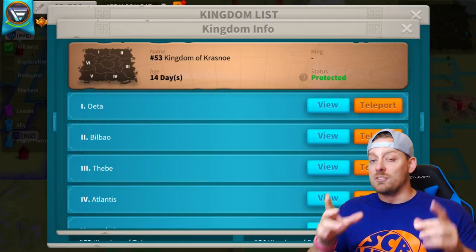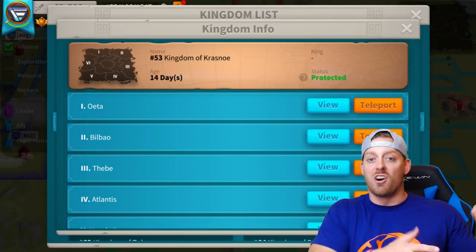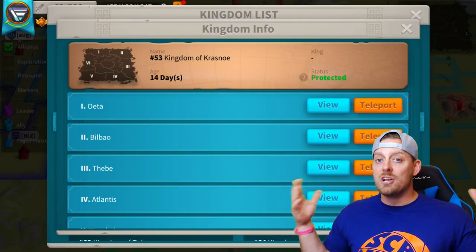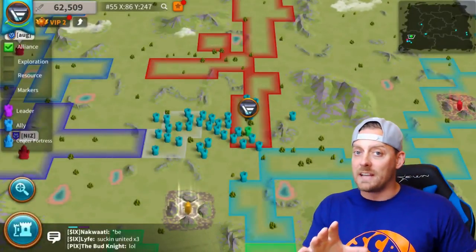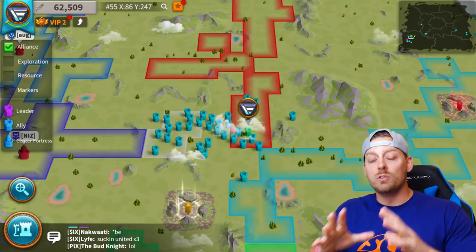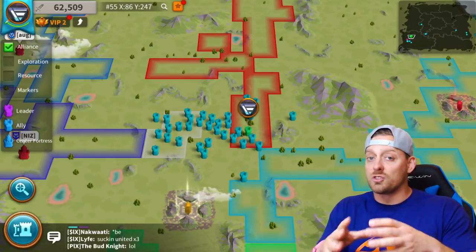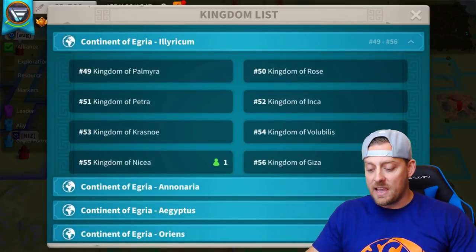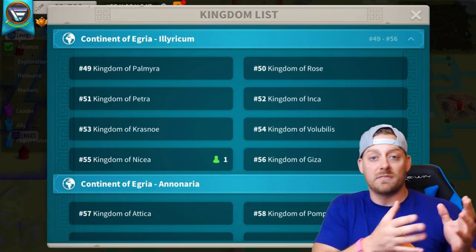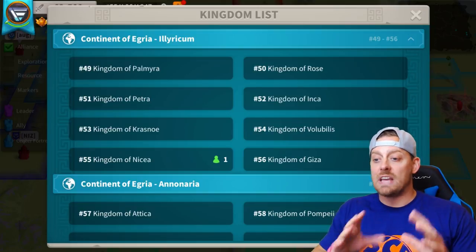Once you hit the teleport button, your commanders and scouts all need to be in your city hall - you can't have them out doing missions, fighting, or farming. Once everyone's home, you hit the teleport button and your city hall will be teleported to that new area. The hardest part is finding out where the alliance you're trying to join is, because when you search for alliances it's only looking in your particular kingdom. You can't find things in the other 70-odd kingdoms. If a friend builds an alliance somewhere else, you have to move yourself to their kingdom to join - you can't be invited otherwise.